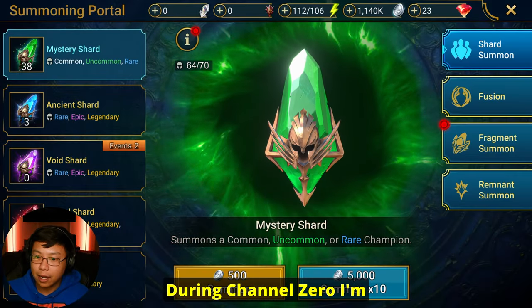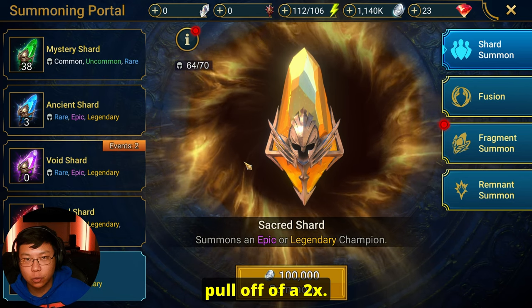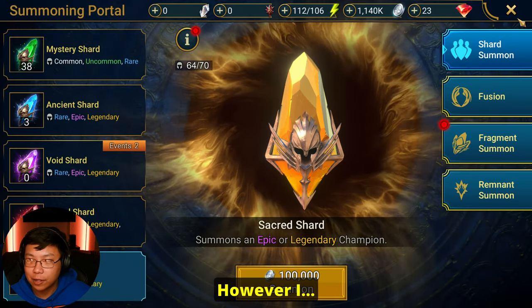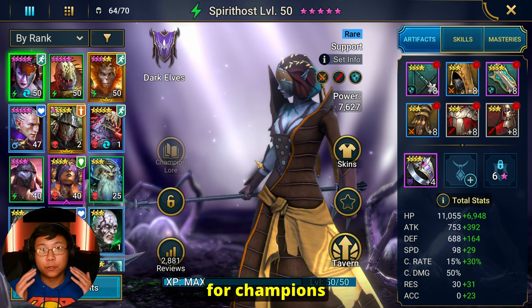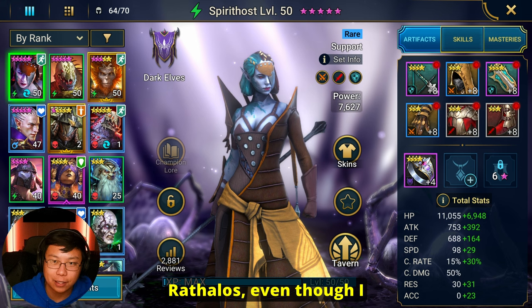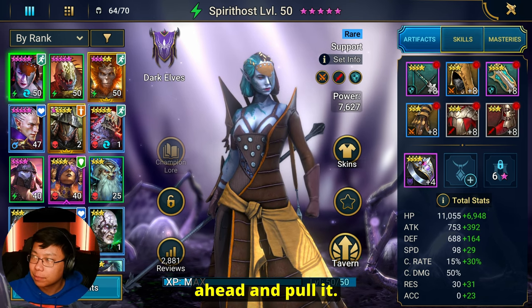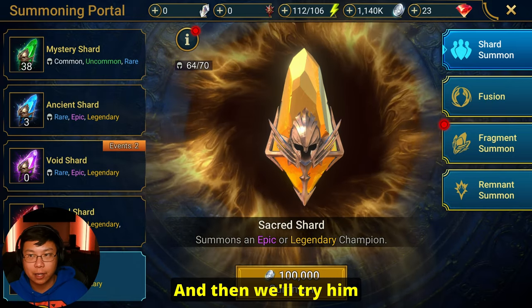We're in channel zero. I'm hoping we get a decent legendary. You do not want to pull off of a 2x — the best time to pull is during a 2x when rates are increased, where you'd get 12% instead of just 6%. That's the smart thing to do, but the reality is in the beginning of the game, especially when you're hurting for champions, most players are just going to want to pull their shards. Even if I don't get a good legendary, at the very least I can get a decent chicken. So we're going to go ahead and pull it.